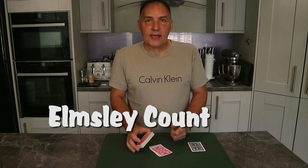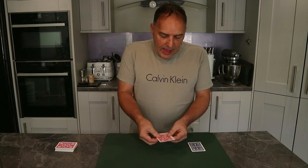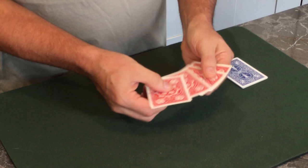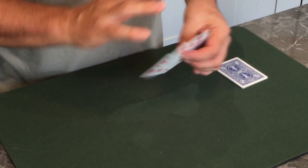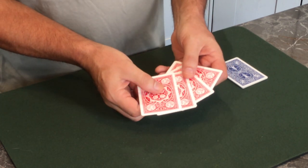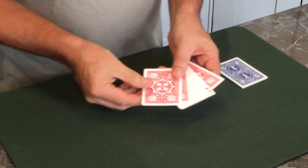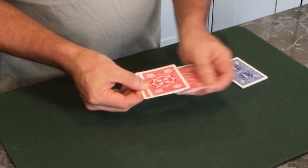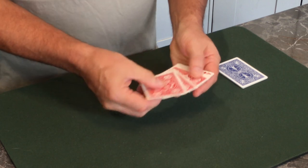The other move used is known as the Elmsley count, invented by Alex Elmsley. I always say to people to practice this — it doesn't take too long and it's not a difficult move. I'll put a link to my full tutorial on the Elmsley count below. Briefly: I've got four cards — I'll turn over the third from the top and square them up. As you count one, two, three, four, it appears the face-up card isn't there.